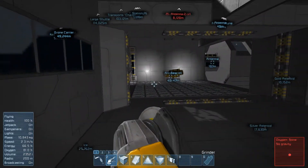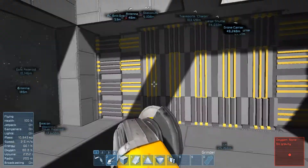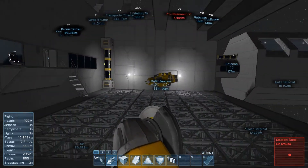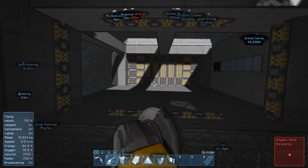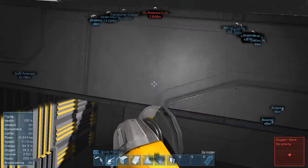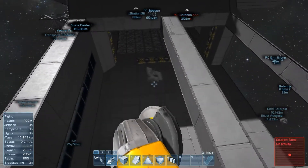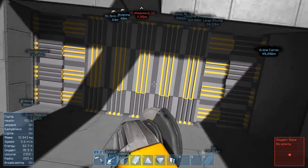That's a thing we definitely need. So a ship — this room will not be pressurized when the door is opened. The ship can fly in, then it gets pressurized, this door opens, the ship can fly into here, and then this door closes again and we can depressurize the first room. This is to save up on oxygen, because we don't want the oxygen that is in here to get lost when we open the outer door.